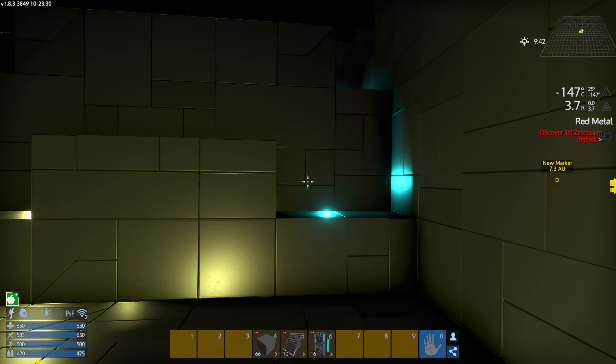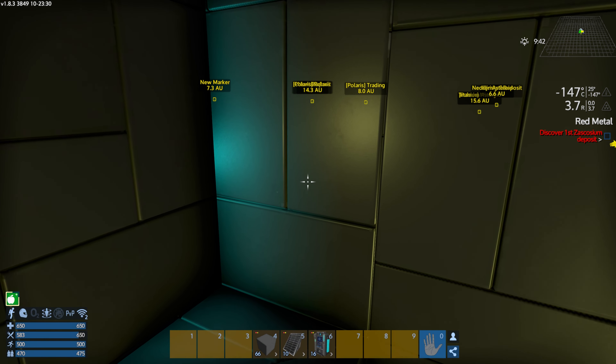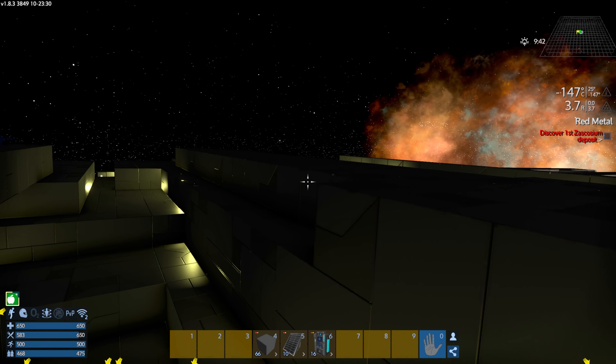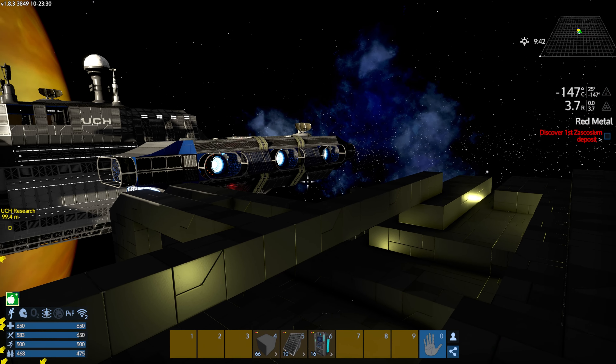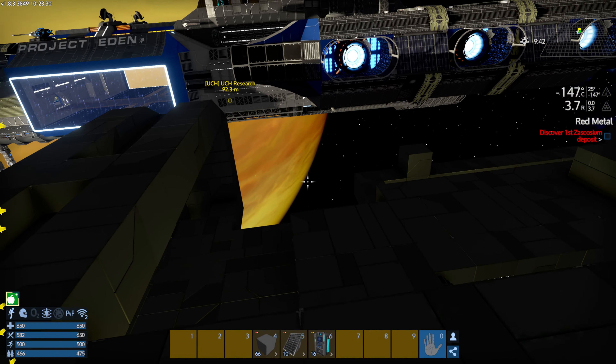We'll also set up a way of getting into the ship, which will probably be somewhere in here, just so that we have everything closed in and can get the rest of the skinning done. Then we do the detail pass on the exterior.